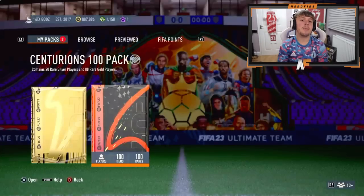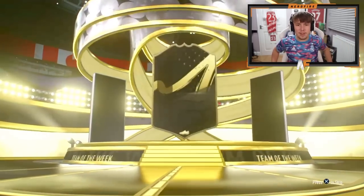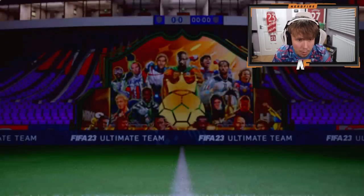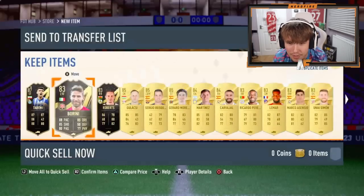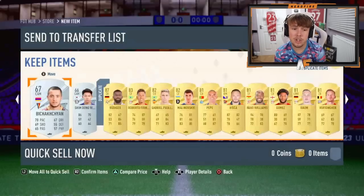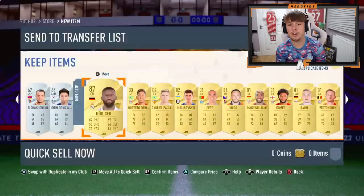Markman up next. This is like number four or five of these and we haven't seen a single Centurion yet. Inform walkout at the front - Taremi, 87. Good rating for an inform, always good for fodder. Three informs, but only one walkout by the looks of it. He's got a duplicate Rudiger - is that tradable? No, it's untradable. There could be some other players we didn't get to see, but by the looks of it, nothing more.